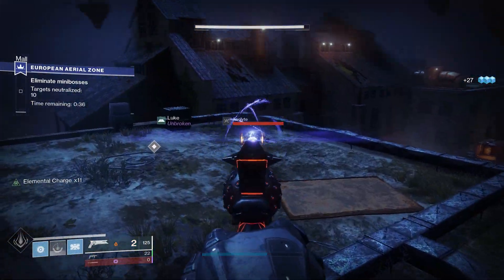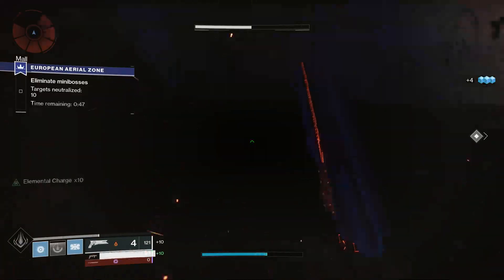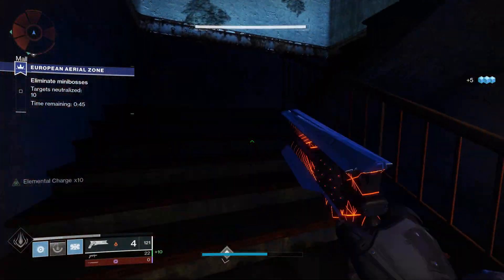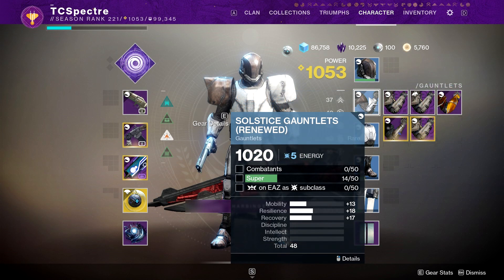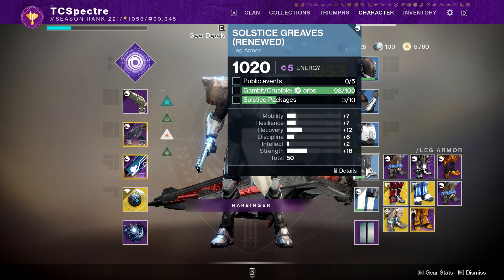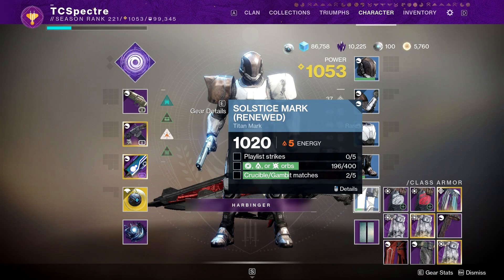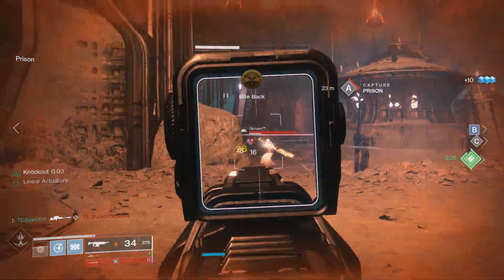The armor this time around comes in 3 different levels. You start off with a rare set. This set will require you to get different elemental kills depending on which class you are. You also need to do either crucible or gambit, get 50 super kills either in PvP or PvE. My personal recommendation is PvE. However, if you are comfortable with PvP, then momentum control, which by the making of this video is live.